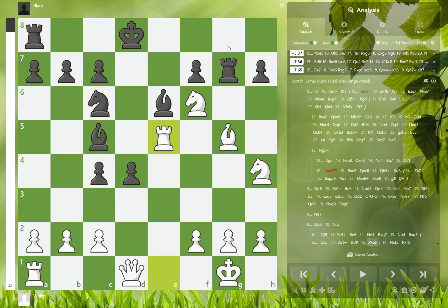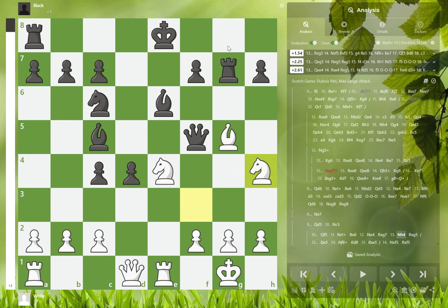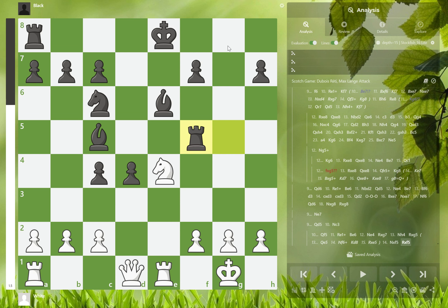Why does black have to do that? Same idea — lose material, gain better position. So in this position black loses the queen and is half a piece down. But black can now easily castle and target white on the king side. If white doesn't mess up: equal. If black messes up: white wins.